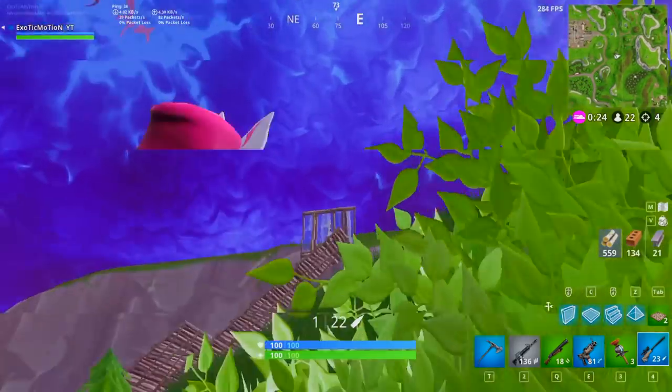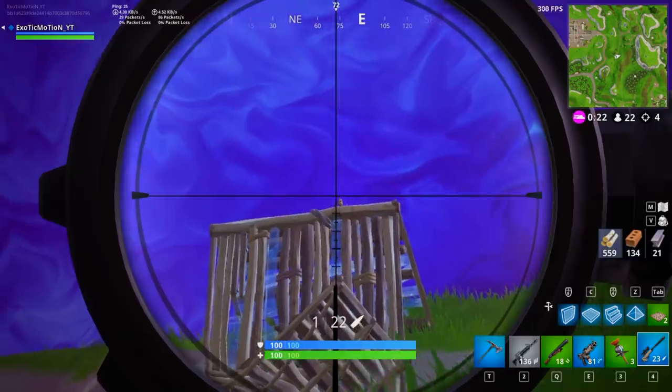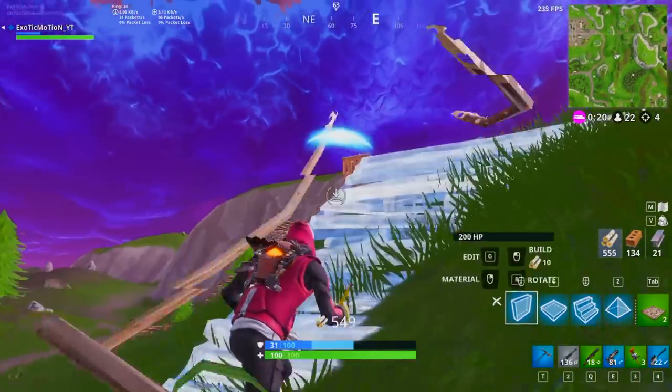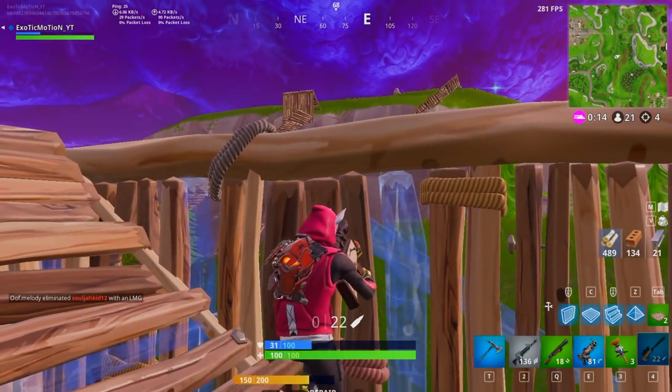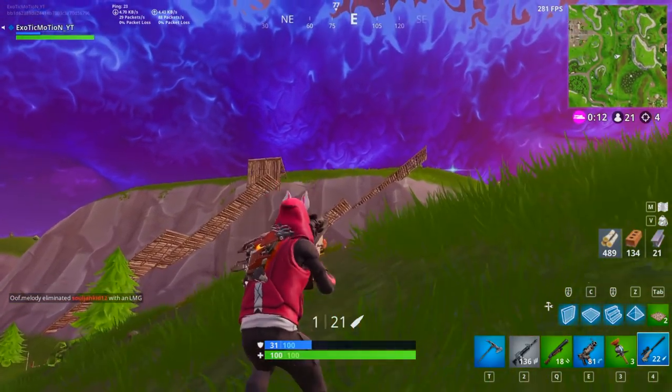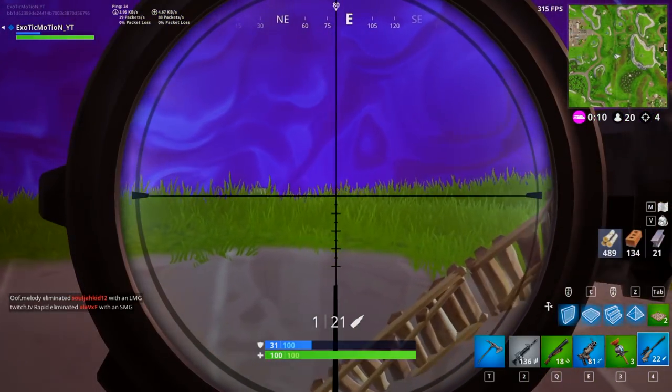Somebody's on that hill — oh crap, he saw me. He's hitting his shots and he's got the scope. This is personal — this guy has high ground. So I'm going to show you guys how to take over the best high ground when somebody has high ground advantage like this.